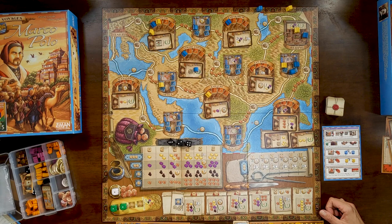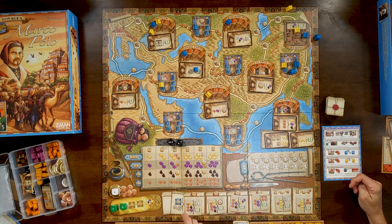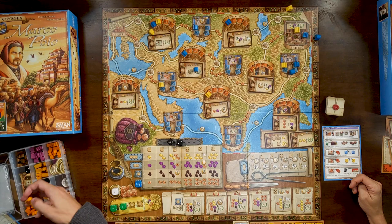I don't have a lot of movements left to do, so the first thing on my turn is to fulfill this contract: two camels, two spice, two silk. I'll get a black die and five victory points. I roll a four with the black die. Then I'll go over here and grab six camels for flexibility.